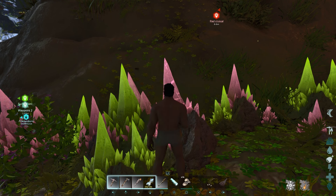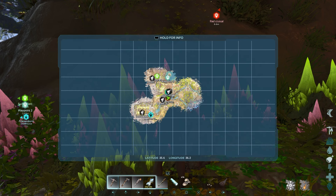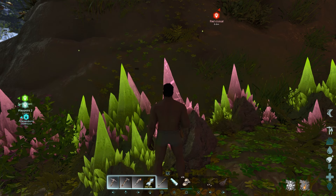This basically allows you to get red gem without having to go and chase after a mole rat. We're going to the blue zone or the red zone, and here are the coordinates: 35.6 and 36.2.